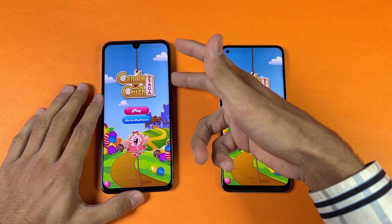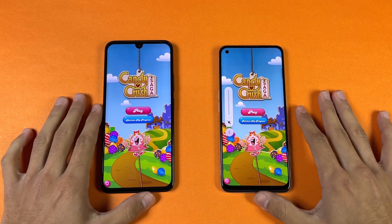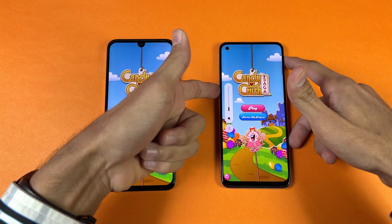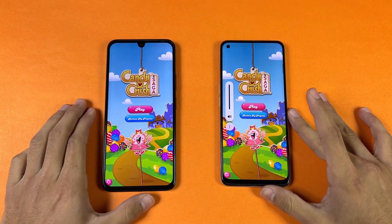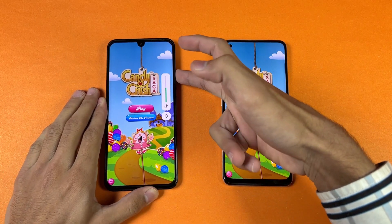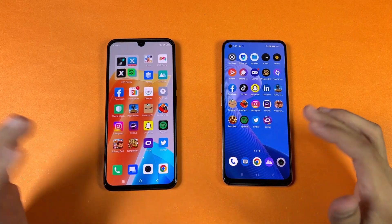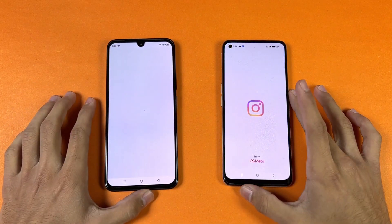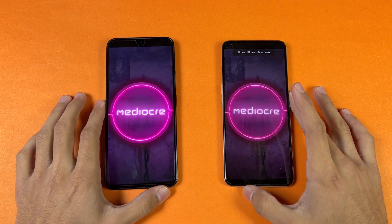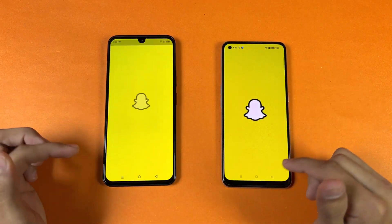Let's check out some game applications. Opening Candy Crush Saga — Helio G99 versus Snapdragon 680 — the 020 is faster there. Let me show the speakers first on the 020, then on the Realme 9 4G. I would say the speakers are better on the Realme 9 4G — more bass than the Infinix speakers. Instagram is faster on the Realme. Pinout is a tiny bit faster on the 020.